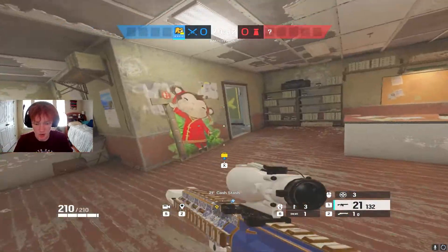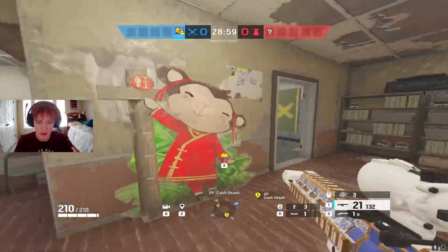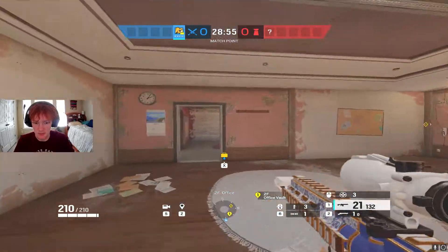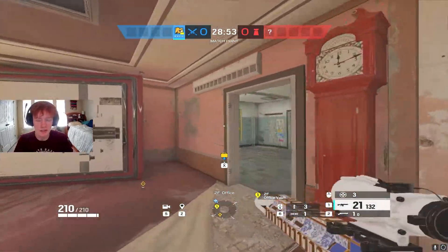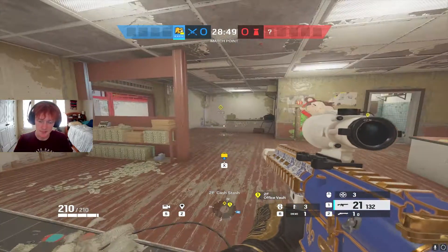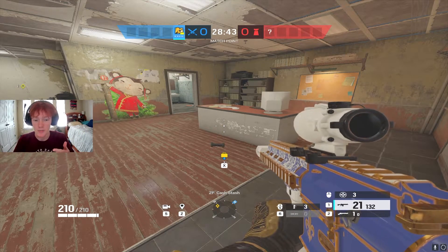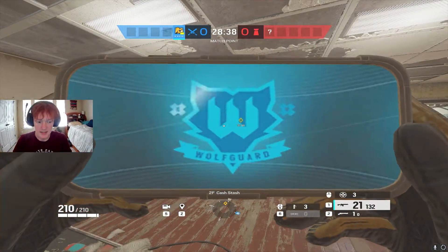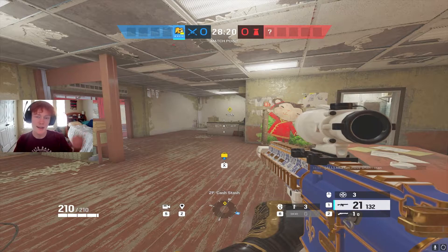If you want to push bunk side, you'd need to roam clear all of cash, bathroom, top dragon, office, and bank — all of these rooms, not to mention staircases and re-droning. Lion mitigates this, just like operators like Jackal or Dokkaebi. They make the roam clear go faster, and the cool thing with Lion is it makes defenders have to stand still.